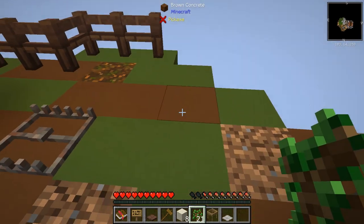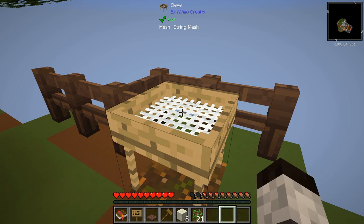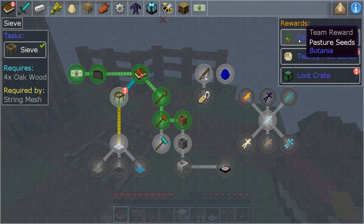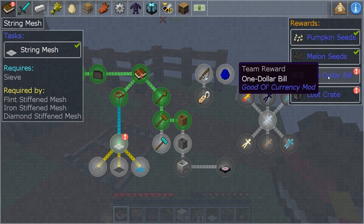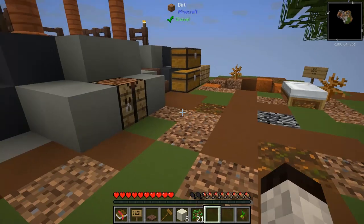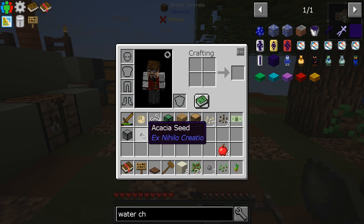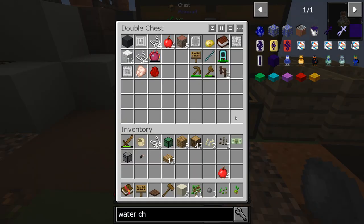Where am I going to put the sieve? Right here for now. Before I do that, let me take those out because I think we need them for the quest. The sieve quest gives us pasture seeds, 25 cents, and a loot crate. The string mesh quest gives us pumpkin seeds, melon seeds, a dollar bill, and another loot crate. Now with the sieve and some dirt, if you run dirt through it, it gives you other items. We got a stone pebble, some regular seeds, and an acacia seed. We're going to be doing this for a bit to get more materials. Let's put this money away — we have three dollars and 81 cents so far.